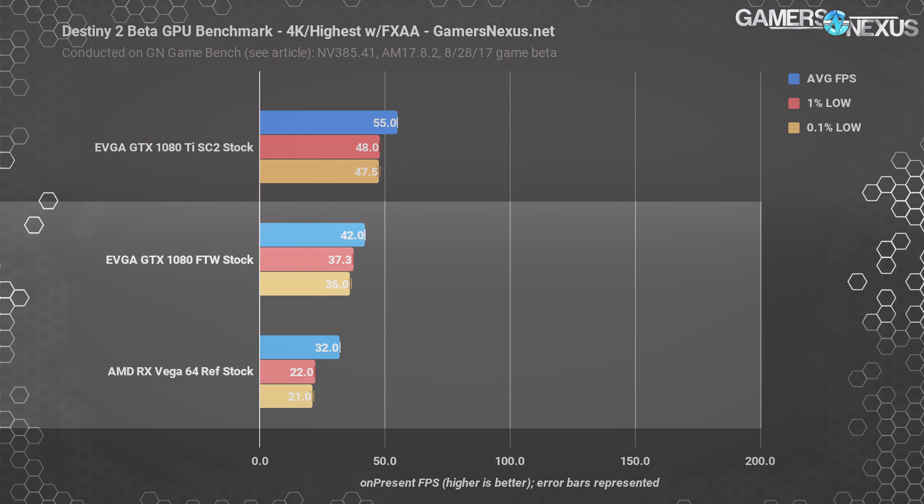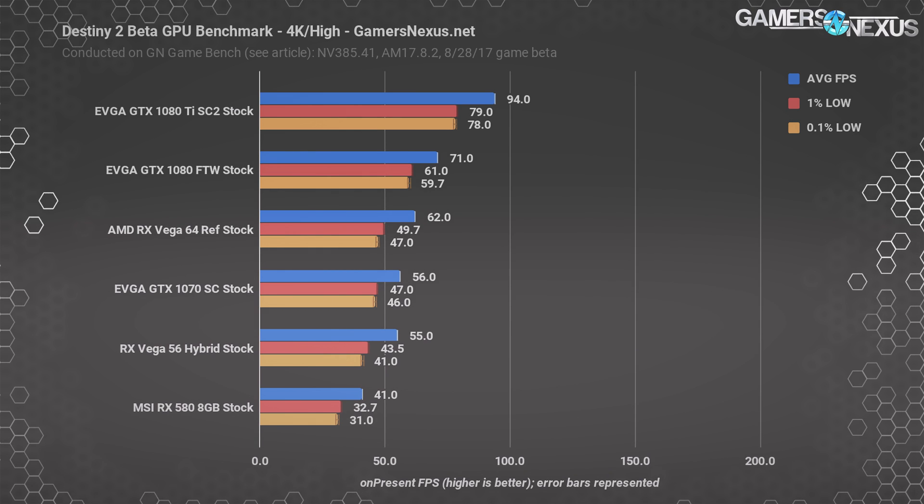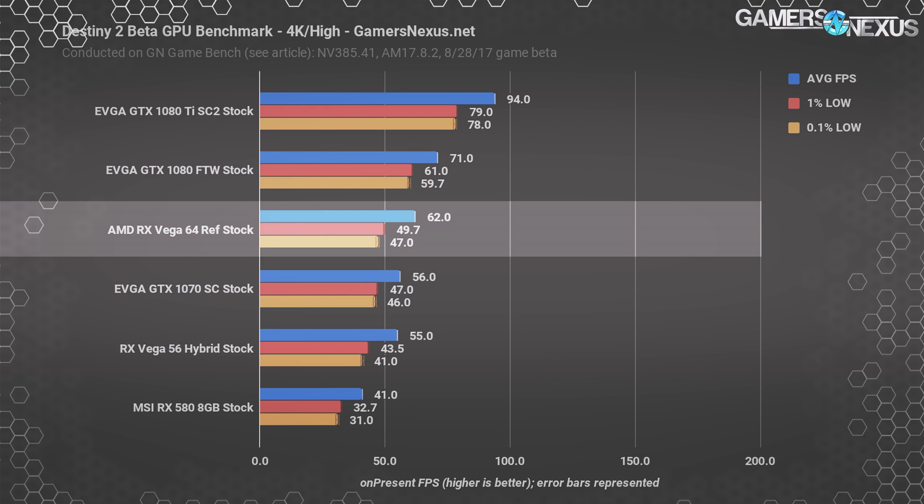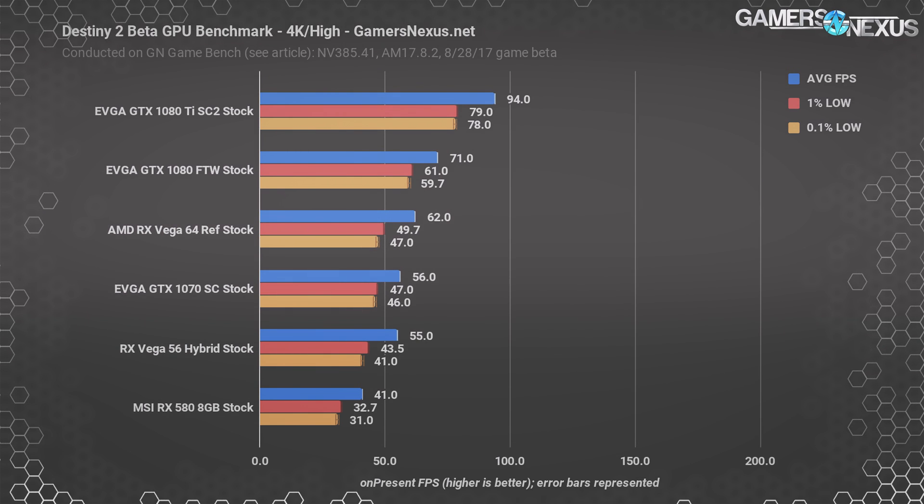The GTX 1080 non-Ti and Vega 64 are both having trouble with these settings. Here's the last comparative chart: high is more playable at 4K, especially with the 1080 Ti SC2 seeing a 71% performance uplift from highest, and the Vega 64 card nearly doubling in performance. The highest preset is clearly taxing in ways which may not be appreciated, particularly in multiplayer. With Nvidia hardware we're seeing 60–70% gains going to high, while with AMD hardware we're seeing 90–100% — a 2x increase in some benchmarks. AMD's frame time performance particularly and markedly improves when going to the high setting.